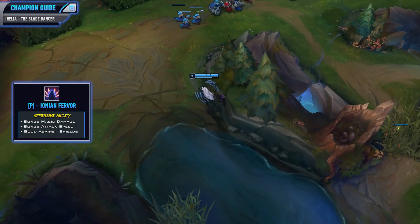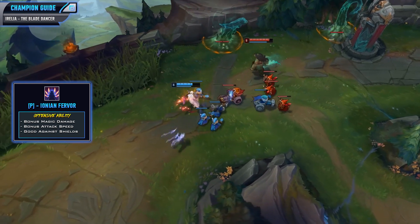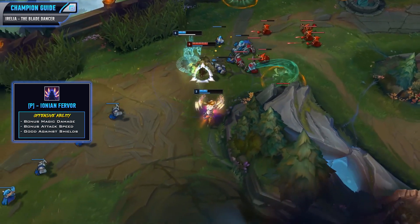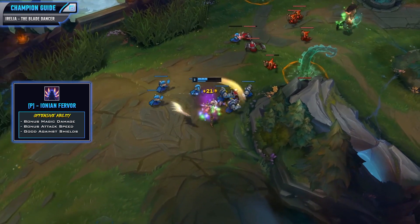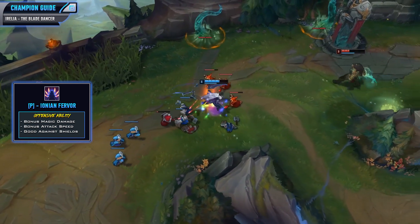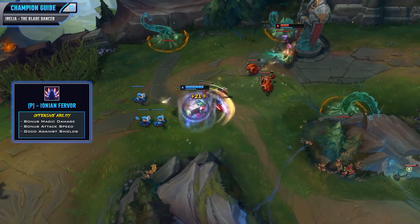Now I'm going to cover each of her abilities starting with her passive, Ionian Fervor. This is a pretty strong passive because it gives you bonus magic damage, bonus attack speed, and it's really good against shielding champions as well. You will be granted one stack of Fervor for every enemy champion hit by your abilities, and it stacks up to four times. This lasts up to six seconds and basic attacks against champions and large monsters refresh that duration. This makes you deal bonus magic damage per stack based off your AD, and when you hit maximum stacks — four — you'll be granted a bunch of bonus attack speed. This also makes you do bonus damage against champions with shields. You're going to want to be hitting your enemies with your abilities as much as possible, and this is also going to make her a pretty strong champion in long drawn out fights because if you get these stacks you will be granted attack speed and be pumping out even more damage.